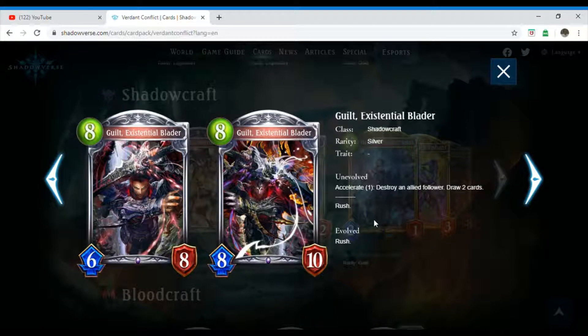Next we have Guilt, Existential Blader, which is an eight-costing Shadowcraft follower. Its rarity is silver and it has no trait. Unevolved, Accelerate one: destroy an allied follower, draw two cards. And it has Rush.